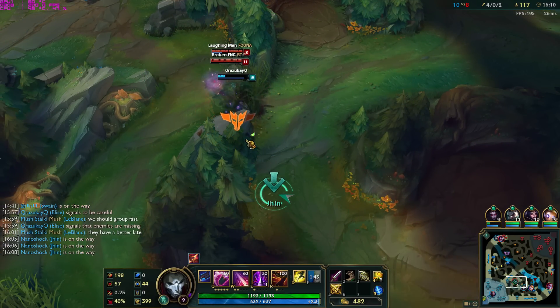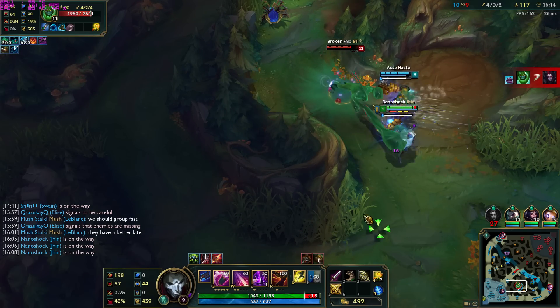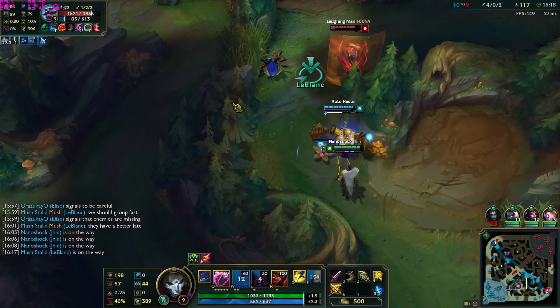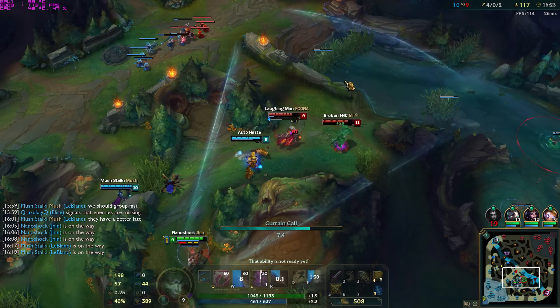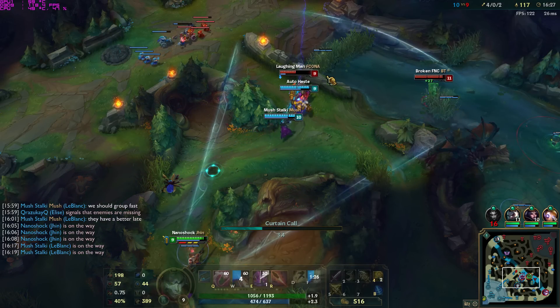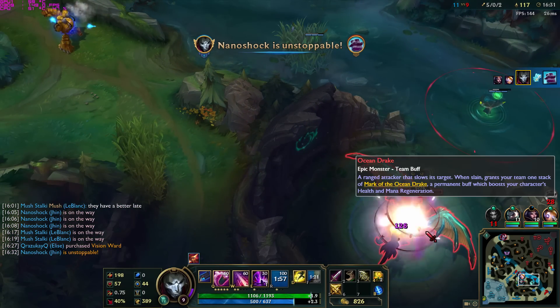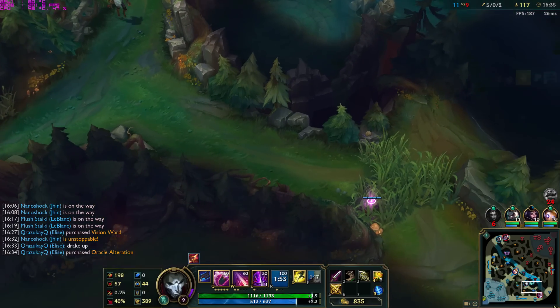First things first: when do you pick Jhin? If you're like me, you pick Jhin whenever you please. But if you're adding Jhin to your champion roster, in the bot lane I'd generally pick him with supports like Nami, Sona, Zyra, Brand — very pokey supports. Bard is also a very good pick.